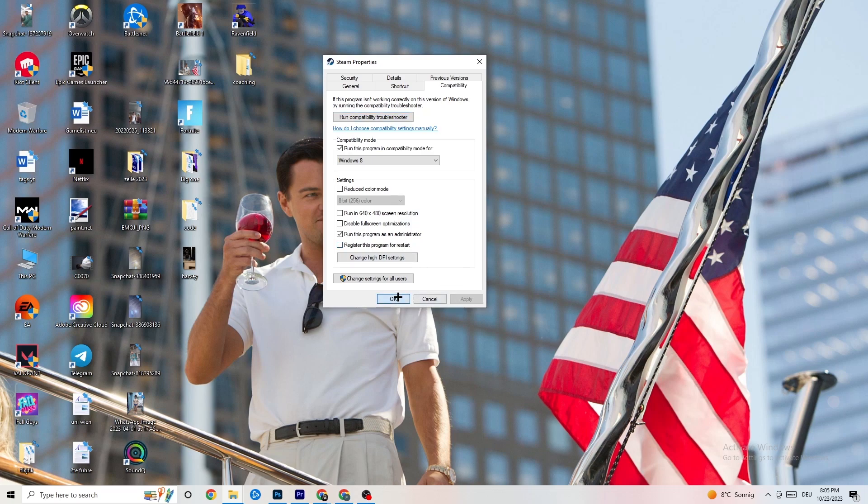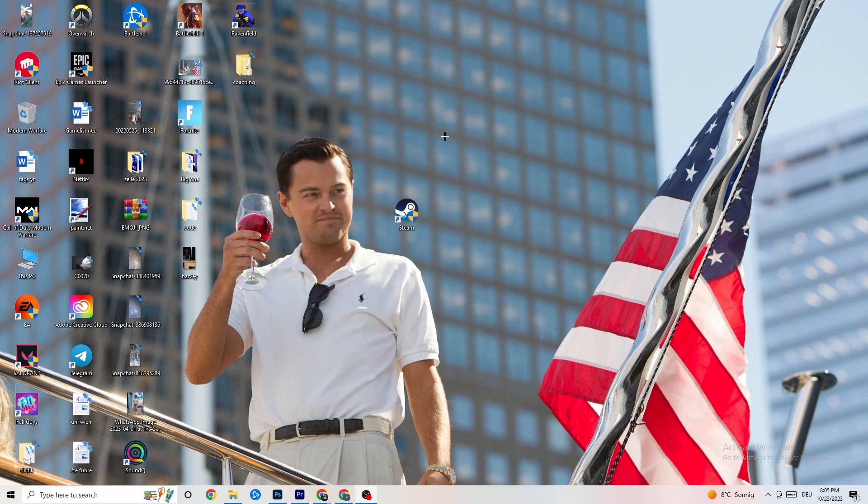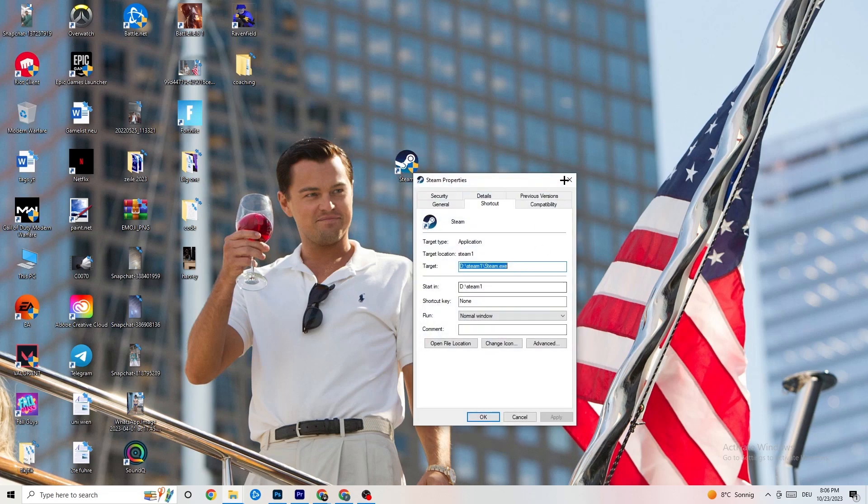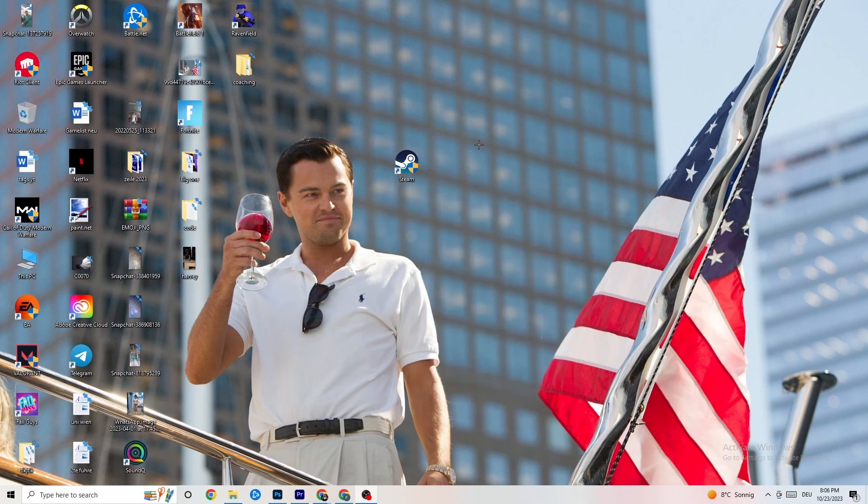Hit 'Apply' and 'OK.' Then restart your PC — afterwards you'll see the administrator symbol on the shortcut, and the game will launch as administrator every time. This will help reduce your crashing issues. Do the same thing for your game shortcut — right-click it and apply the same compatibility settings — then restart your PC again.